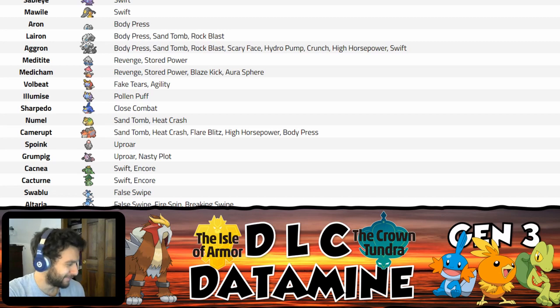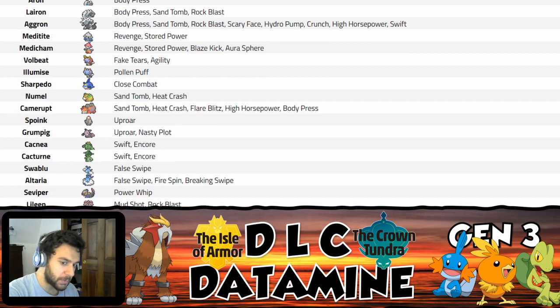Cacturne gets Swift and Encore — not a big deal. Alteria gets Fire Spin, not a big deal competitively, but False Swipe is actually great for playthrough Alteria when you don't want to accidentally KO a legendary. Seviper is a mixed attacker with a cool move pool — Aqua Tail, Earthquake, Dark Pulse — and now Power Whip is a really nice addition to hit Ground types. Infiltrator is a solid ability too. Probably not enough to make it competitively viable, but it's strictly a buff.